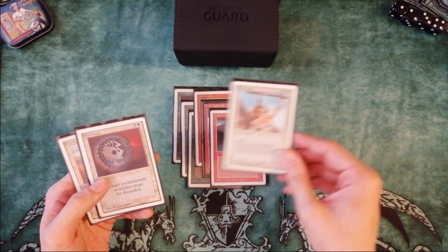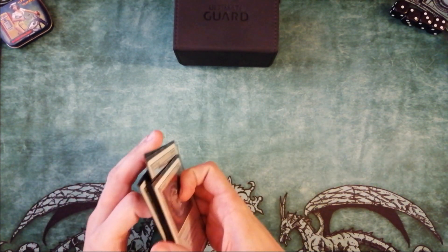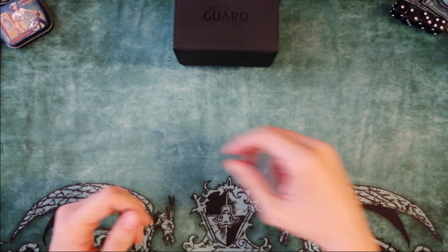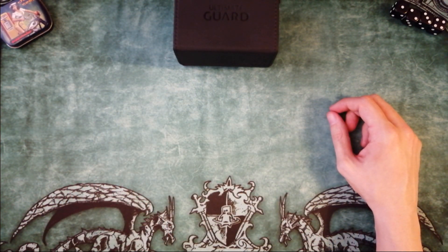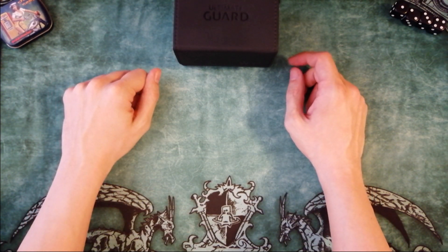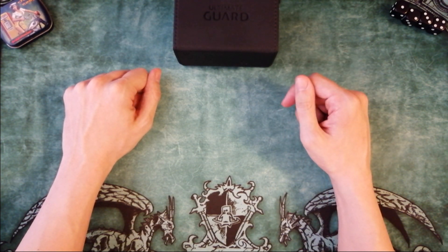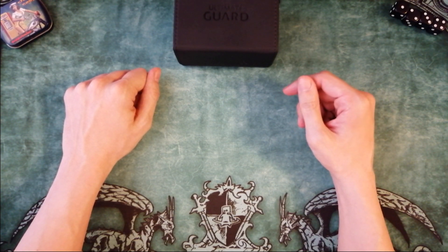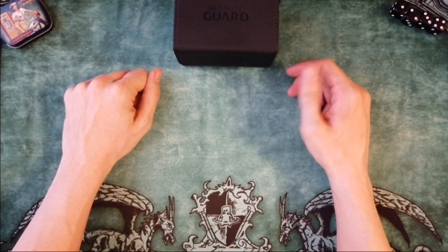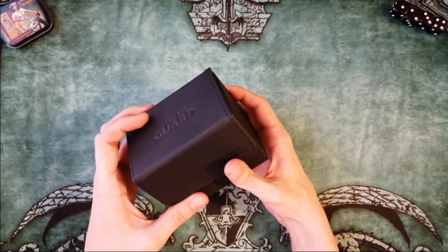White contains the best flying creature in the game and the best removal — Swords to Plowshares and Disenchant. But at the same time I stopped playing with my Mono Black deck and was thinking about using a second color in it — maybe red or green, or a cheap version of Machine Head with Juggernauts instead of Juzam Djinn. And then I thought: if I use blue and black in one deck, it might be fun. I can disrupt the opponent's hand and destroy creatures. So I built this deck.